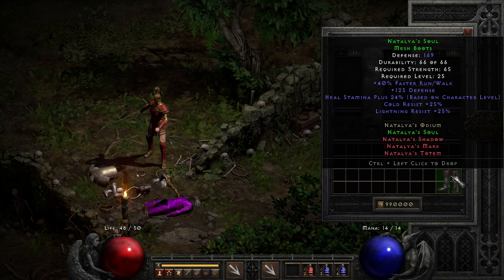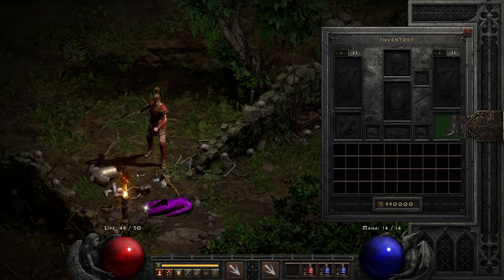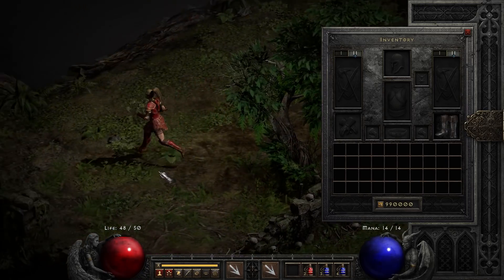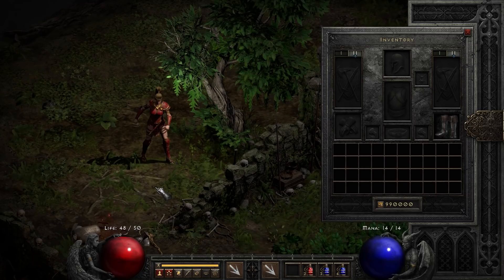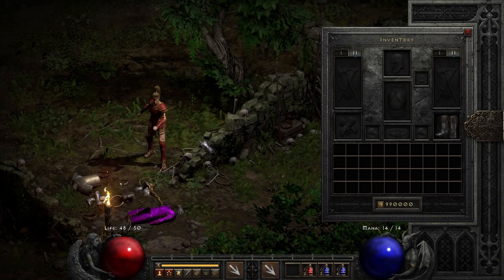Last on this list we have Natalya's Soul. I like these boots because they give you dual resist — up to 25 cold and up to 25 lightning — and a really big faster run/walk bonus. I like big faster run/walk; I like a lot of mobility on my characters. And that has been a look at some of the powerful individual set items you can acquire in this game. Let me know in the comments if you'd like a video highlighting set and partial set bonuses, and I'll see you in the next one.